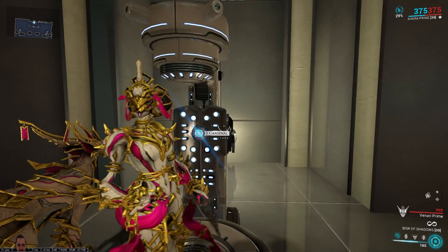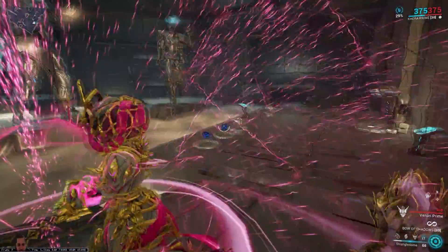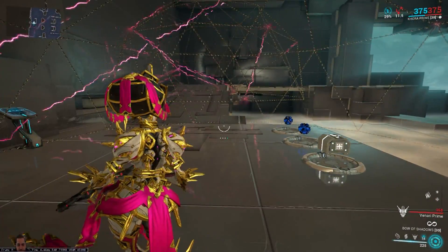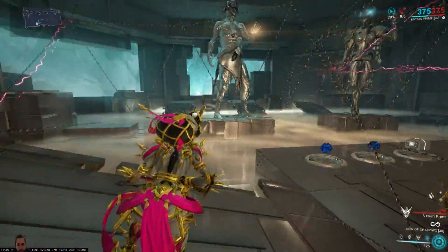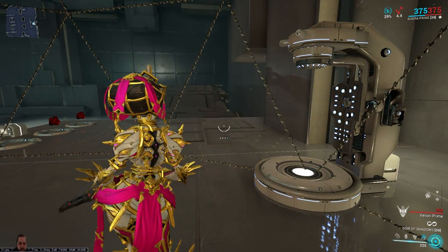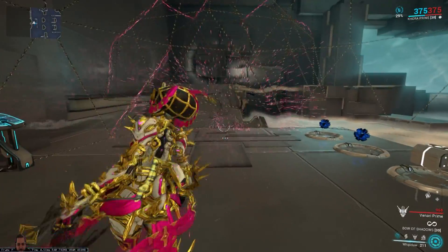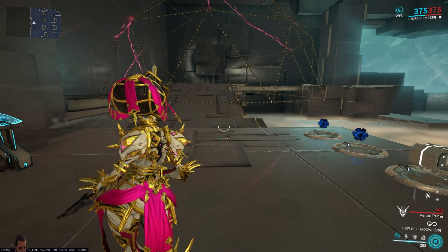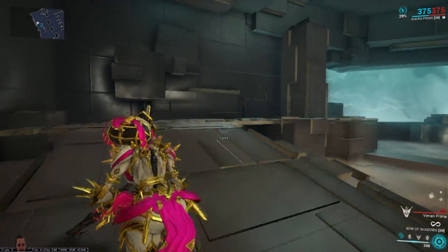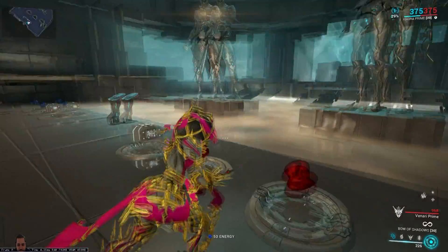So Khora Prime — everybody knows what she does, right? You get two cages, enemies will get trapped into them. Nullifiers cannot take down the cage, which is great, but they can still walk through. Chargers from the Infested can also run through cages sometimes, though sometimes they do get grabbed. You also have your whip, which with Accumulating Whip Claw can become a devastating weapon, and your secondary is great against acolytes — bringing enemies in from a group.